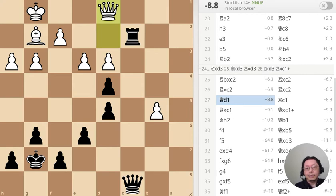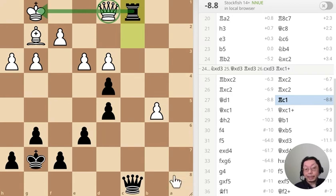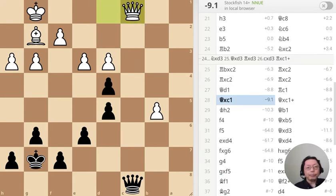White moves the Rook up — another mistake — because right here I can pin the Queen to the King, and there you go. I win basically, there's really nothing to it.